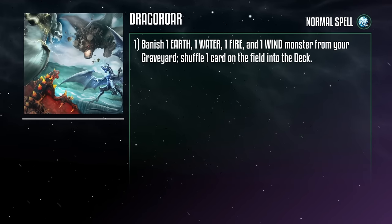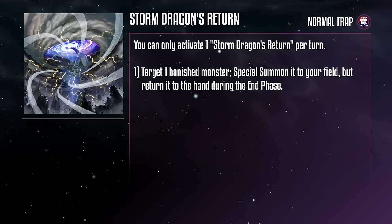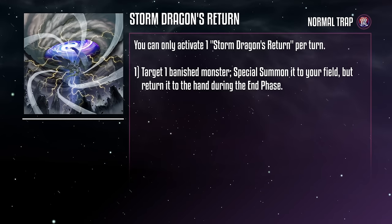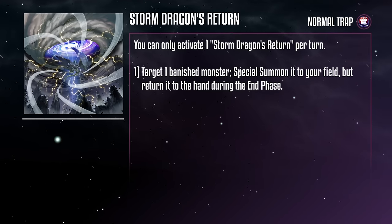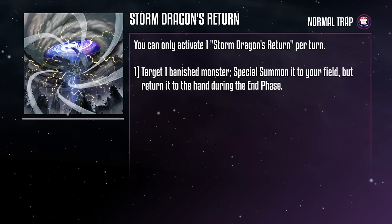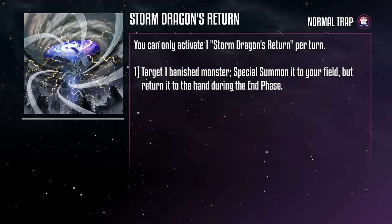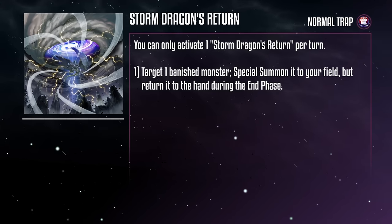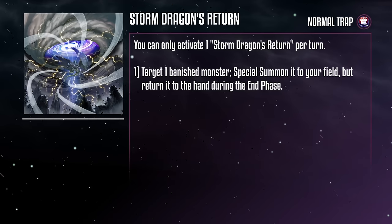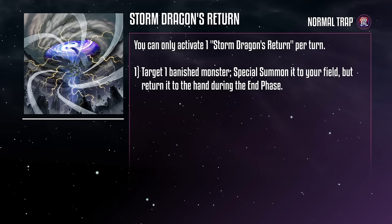For now, I'm just going to be floored by the confirmation that Redox actually flies. Storm Dragon's Return is a normal trap card that targets a banished monster and special summons it to your field, but returns it to the hand during the end phase. This is indicative of the general Dragon Ruler effects, but this one is specifically made to reference Tempest's unbanning. Tempest became legal again in the OCG in April of 2019, but Raging Rampage — the set this card released in — dropped in July of 2019. I'm pretty sure the development time for new cards is more than three months, so they've been cooking on this for a while. Also, I'm a big fan that they use the Different Dimension portal seen on cards like Different Dimension Fusion and Different Dimension Reincarnation.